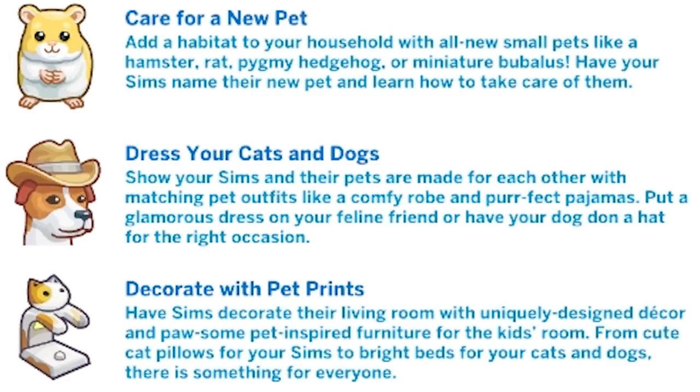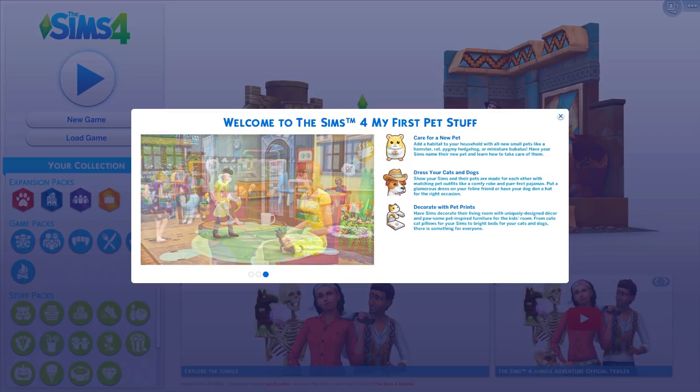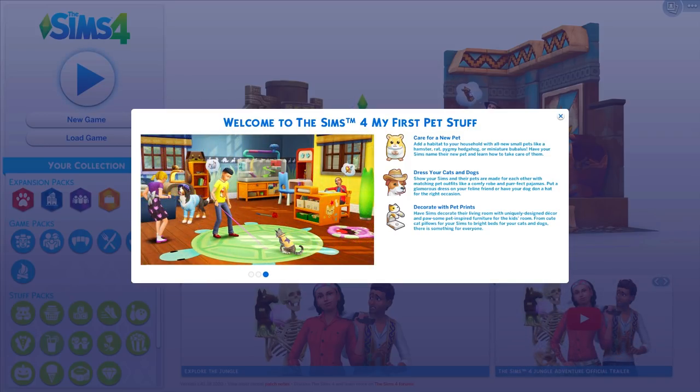Show your sims and their pets are made for each other with matching pet outfits like a comfy robe and perfect pajamas. Put a glamorous dress on your feline friend or have your dog don a hat for the right occasion. Basically they took base game outfits and put them on the pets too — that could have just come with cats and dogs or been a free update. But I am excited to see what's in the pack.